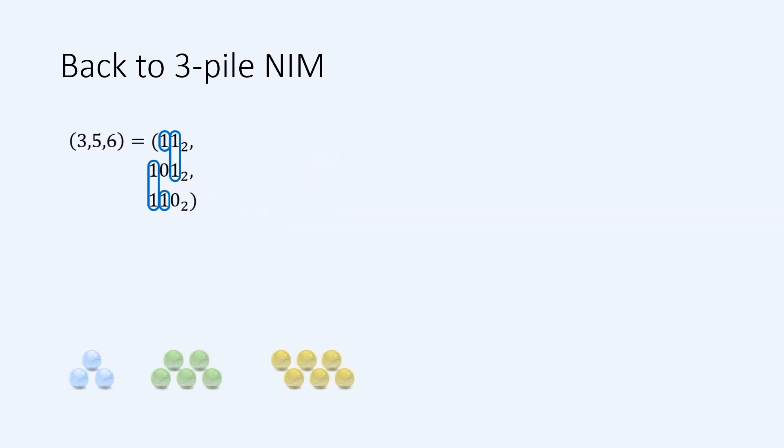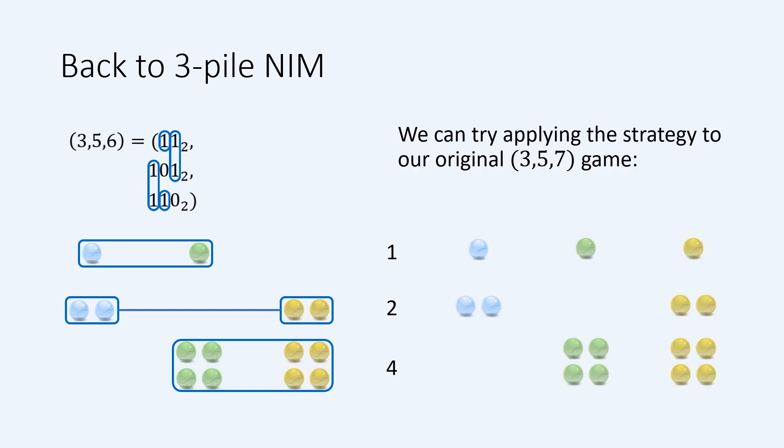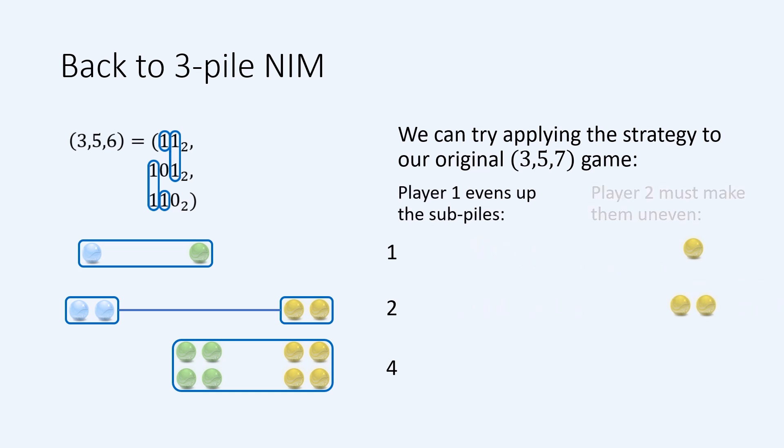How do ones pairing up relate to picking up marbles? Writing the pile sizes in binary corresponds to breaking up the piles into smaller sub-piles of size 1, 2, 4, 8, 16, and so on. Then pairing ones means that we can pair up these sub-piles. Does this remind you of anything we did earlier? When we were looking at the two-pile game of NIM, we reasoned that the winning strategy was always to try and make the two piles the same size. This strategy didn't translate obviously to the three-pile game, but here we can see a version of it working in binary. We can visualise this strategy working for our three-five-seven game. At the start, player 1 wants to even up the sub-piles, and then just do the same on each of their turns.